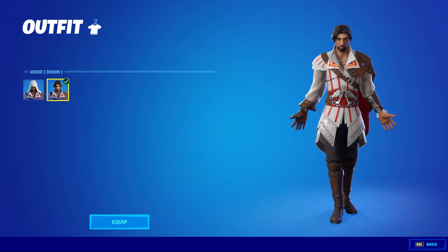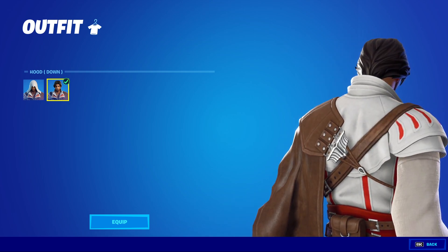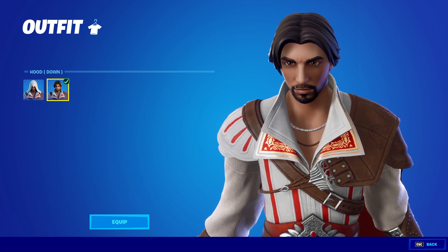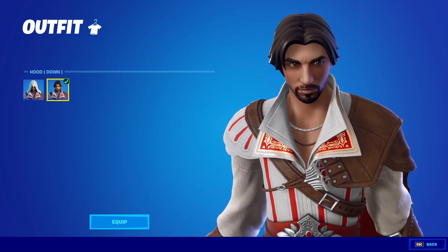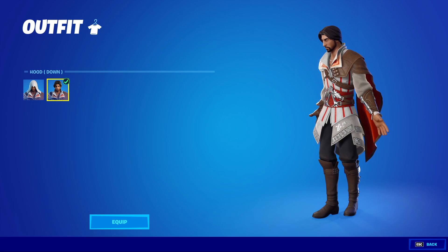You do have a HUD-down version, which is accurate to the game, but it's kind of weird that he doesn't have the HUD behind him. That looks great. The similarities to the game version of him are pretty good. Overall, it just looks like Ezio. It's just incredible how accurate it actually is to the games without it actually looking as old as Assassin's Creed 2 especially is at this point — it's such an old game by today's standards.